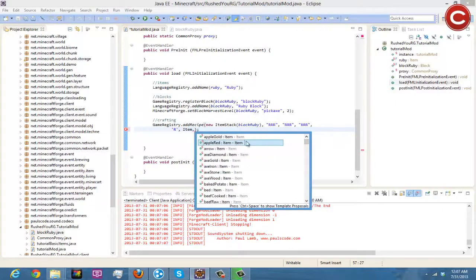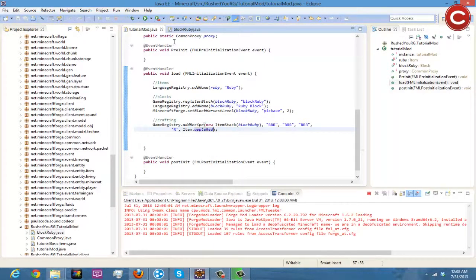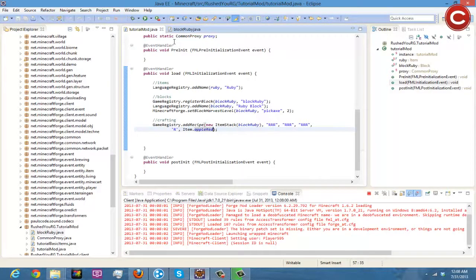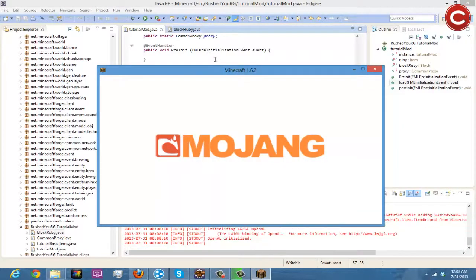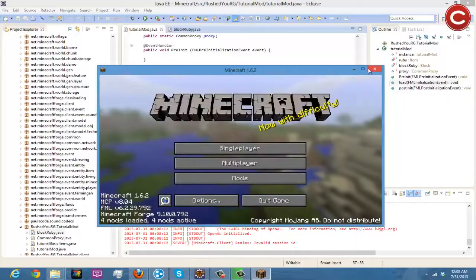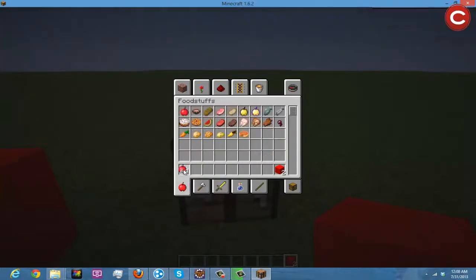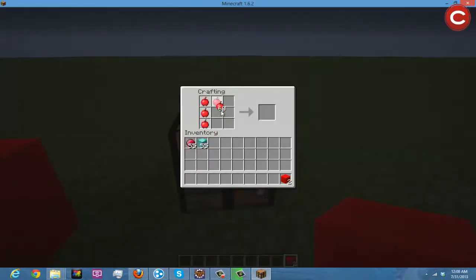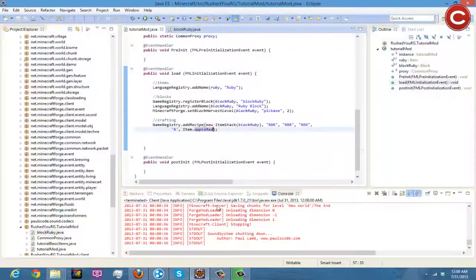We'll just do one for an apple — Item.appleRed. Save, run, let it launch up, go into our world, give ourselves some apples, place one in the crafting grid, and as you can see it makes a ruby block. That's basically how you use vanilla items to craft things.